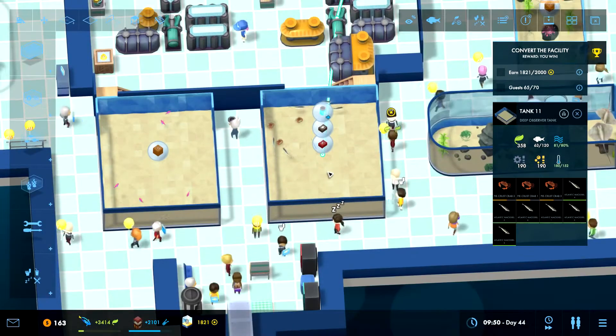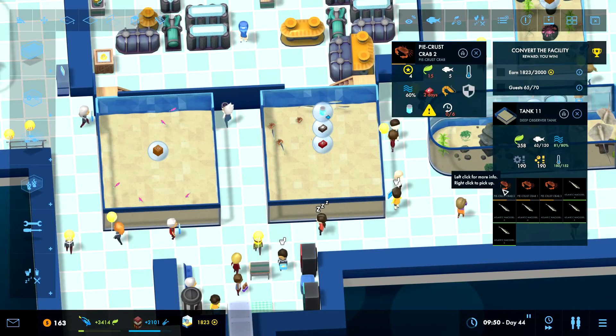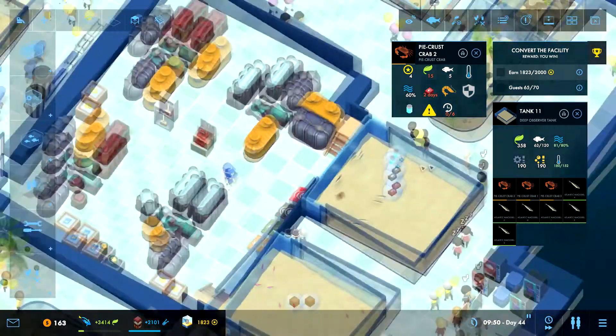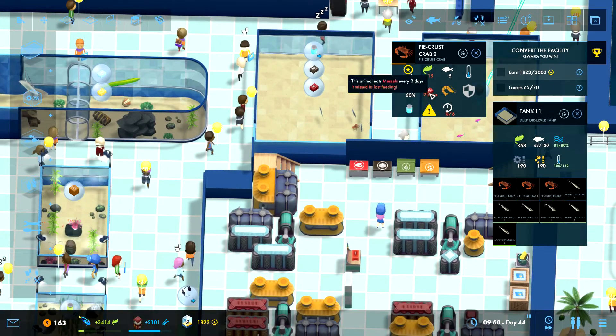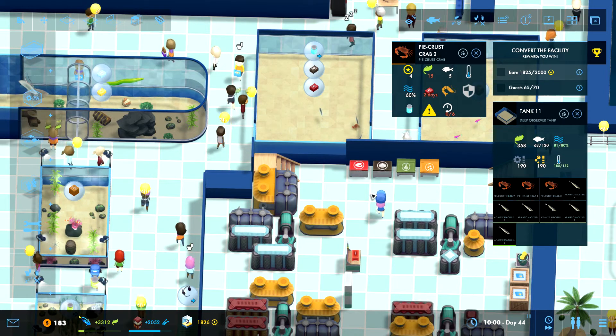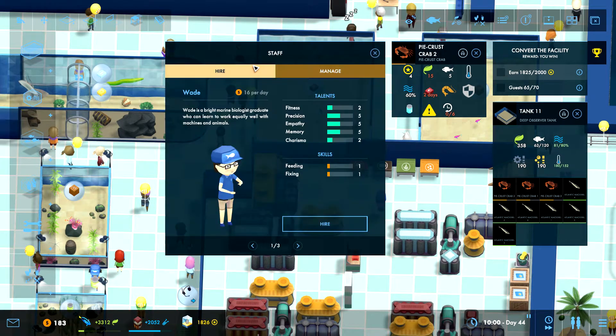Okay, now we have you guys — why are you unhappy? Oh, two days — it missed its last feeding. Why is no one feeding you? We have mussels right there. Hmm, every two days — someone didn't feed you. Is it because we don't have enough people? It might be the zoning that we should have set up.